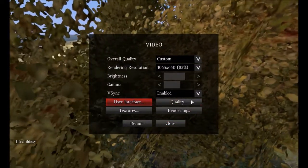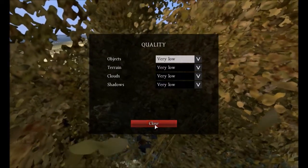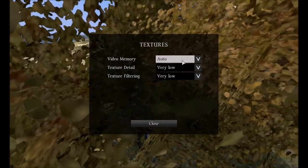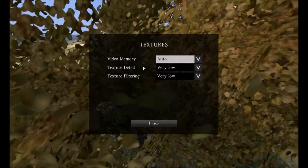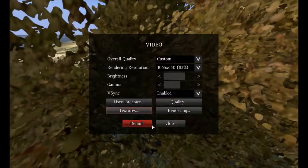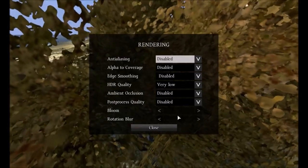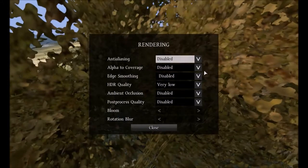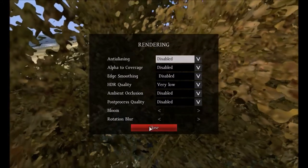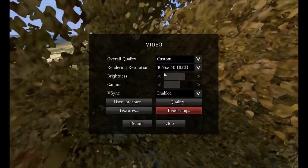Quality I have everything on very low because obviously it runs better like that. It doesn't look that bad honestly — it looks better than the mod. Everything on low, VRAM on auto so it uses as much of my RAM as possible. I have six gigabytes of RAM. Rendering I have almost everything on low besides the rendering resolution.